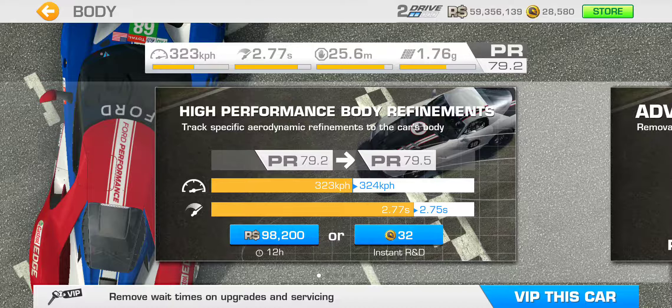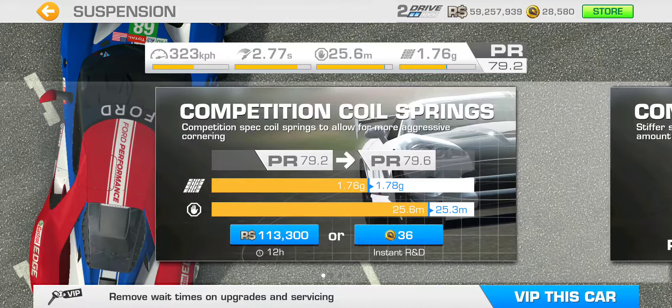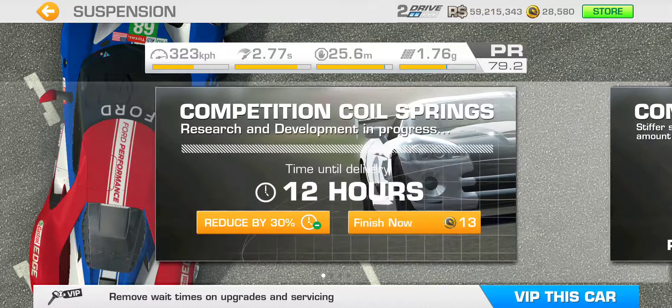Body gives a PR boost of just under 0.3 PR points. We increase the top speed by 1 kph and the acceleration time is decreased by two hundredths of a second once the upgrades are done. Suspension gives a 0.4 PR point boost with increased grip of 0.02 g and braking distance decreased by 0.3 meters.